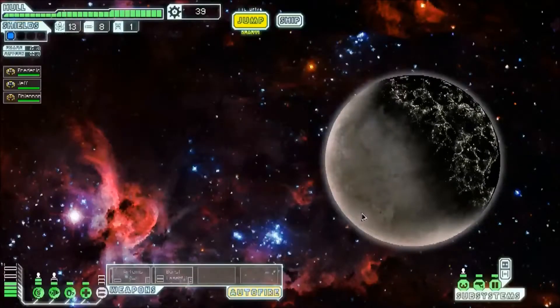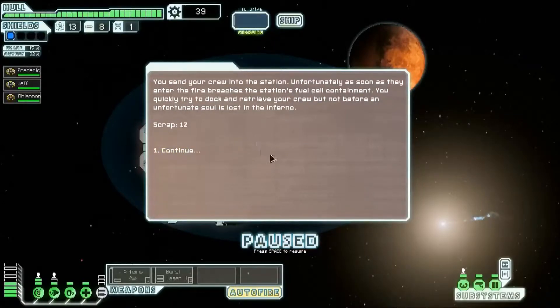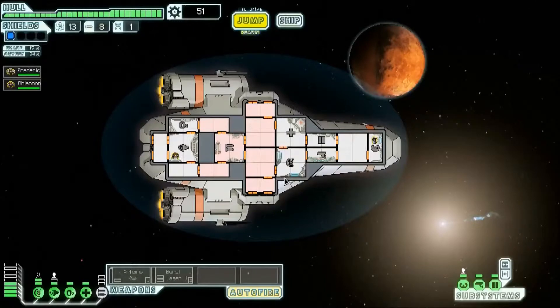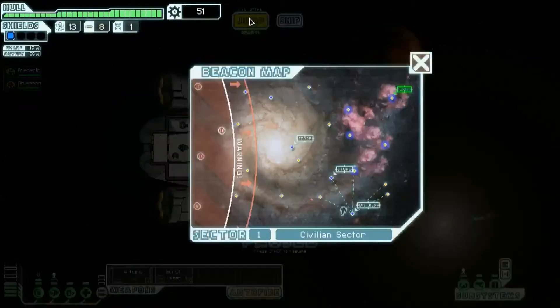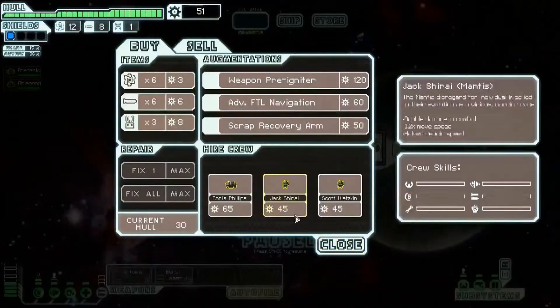Let's go to this distress beacon. You find the source of the distress call — a small research station. It appears a small laboratory fire got out of control and is threatening to destroy the station. Their suppression system is not responding. Let's send in our crew. You send your crew into the station. Unfortunately, as soon as they enter, the fire breaches the station's field containment. You try to quickly dock and retrieve your crew, but not before an unfortunate soul is incinerated. Okay, so we lost Jeff. So it's Frederico and Rhiannon now.